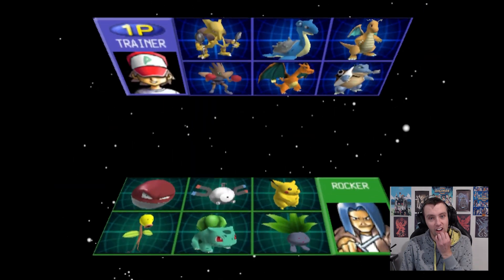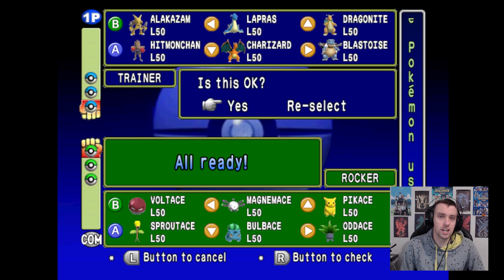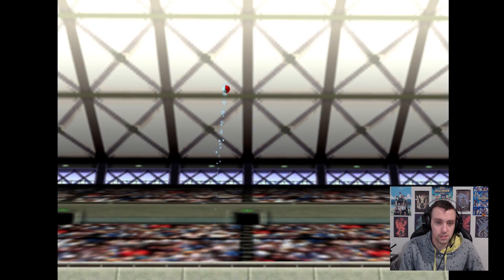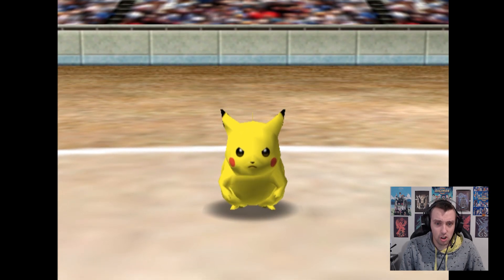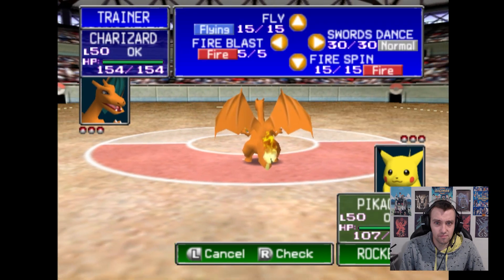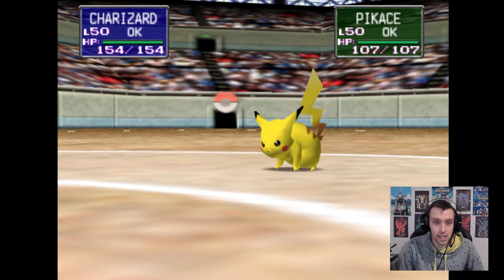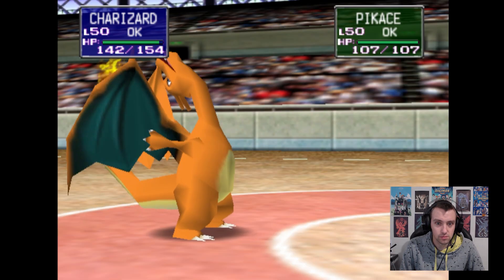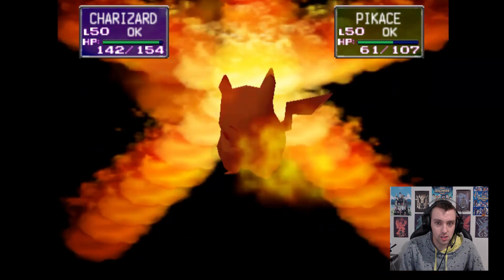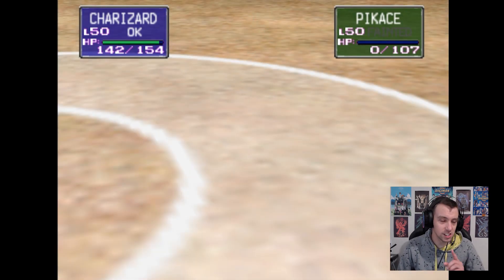Next trainer - he's got Grass Pokemon and some Electric types. He's a rocker, maybe a Rocket? Let's chuck Charizard out first, hoping he doesn't send out an Electric type - if it's Electric, we're in trouble since Charizard is Flying type too. It's Pikachu - let's fire blast him. I killed him in one hit! I feel like that wouldn't happen in any other Pokemon game, but I don't care because it happened for me.